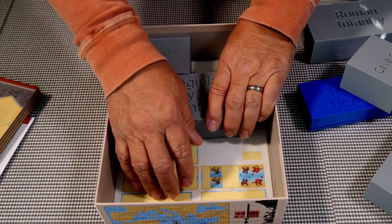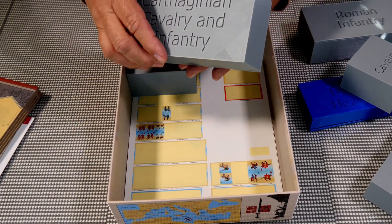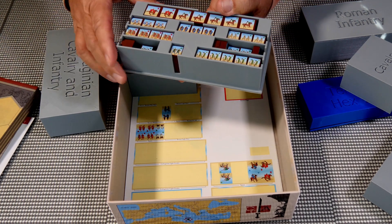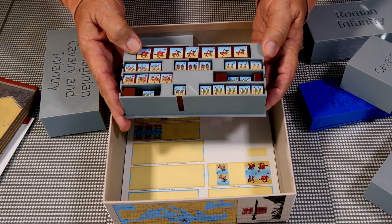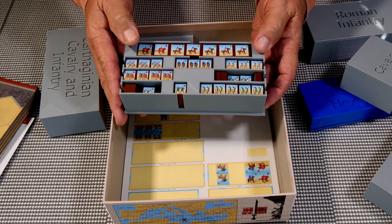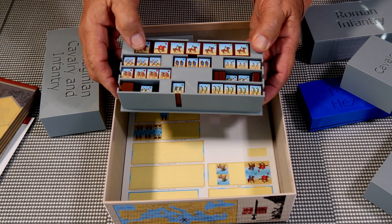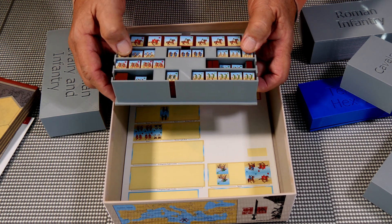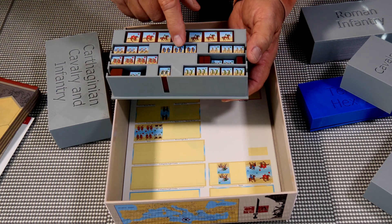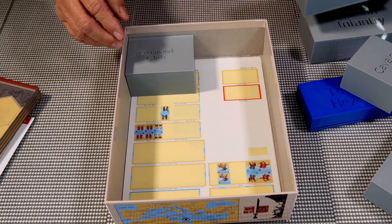These blocks come unlabeled - the labels are at the bottom and you have to apply them all yourself, which does take some time. Then here are the Carthaginians: their cavalry and all of their soldiers, all divided up so it's easy to find the specific unit you need when you're playing the game.